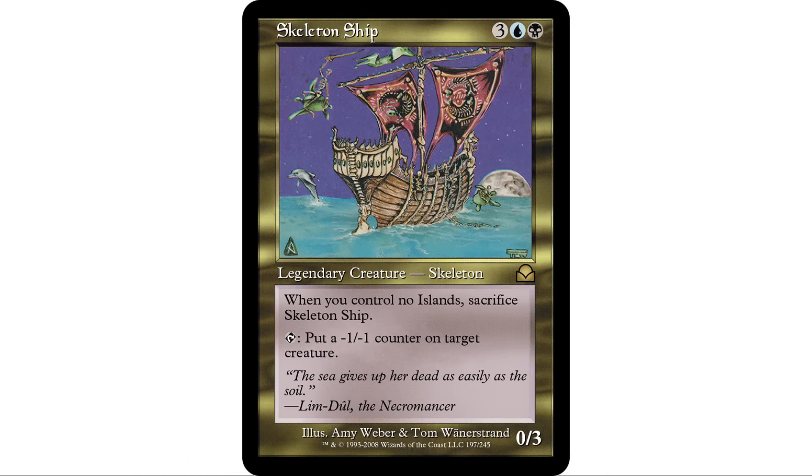Coming in at number one this week is Skeleton Ship. This wasn't difficult because I recently did a deck doctor video for one of my patrons with his Skeleton Ship deck. It's three blue and a black, legendary creature — skeleton, 0/3. When you control no islands, sacrifice Skeleton Ship. The ability we're building around: tap to put a minus one minus one counter on target creature.